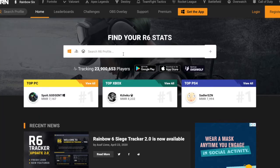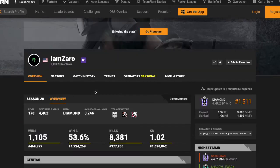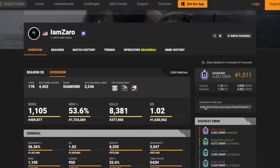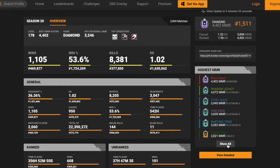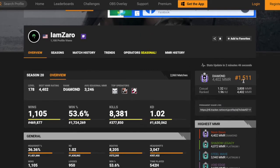Now that you guys have liked, commented, and subscribed, I'm going to head over to R6 Tracker to show you guys some accounts that I've done and gotten really high ranks off of, playing their placements in 10 games. So first we go to my main, I am Zaro. As we load it up you guys will see my rank. Sorry for my earlier ranks, I used to be really bad at this game, but as you can see I've gotten better. I went from Gold 2 to Gold 3 to Plat 2 to Plat 1 to Diamond this season.